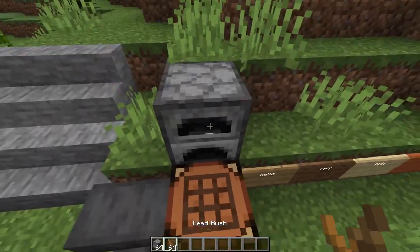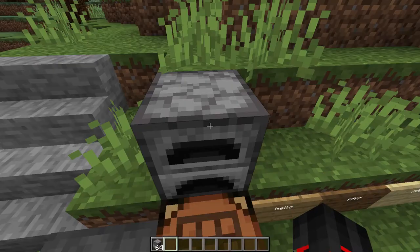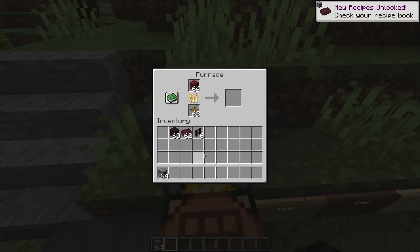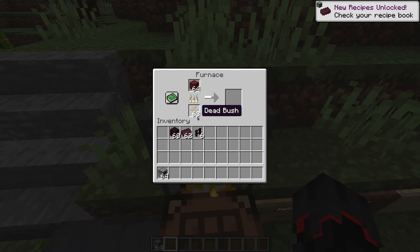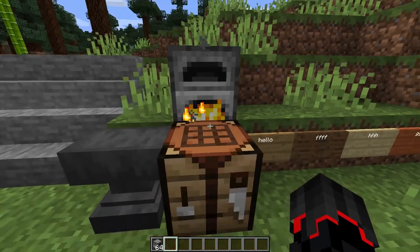Dead bushes — you can now collect and use them as fuel, which is another new feature. If we just take some netherrack in here, as you can see it's not lasting as long as coal or anything, but it's still pretty good. Right there in a moment we will get nether bricks.